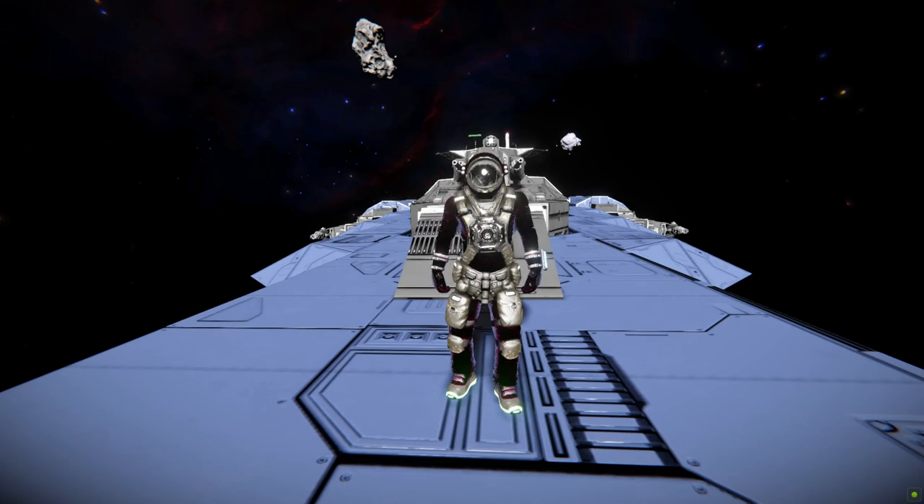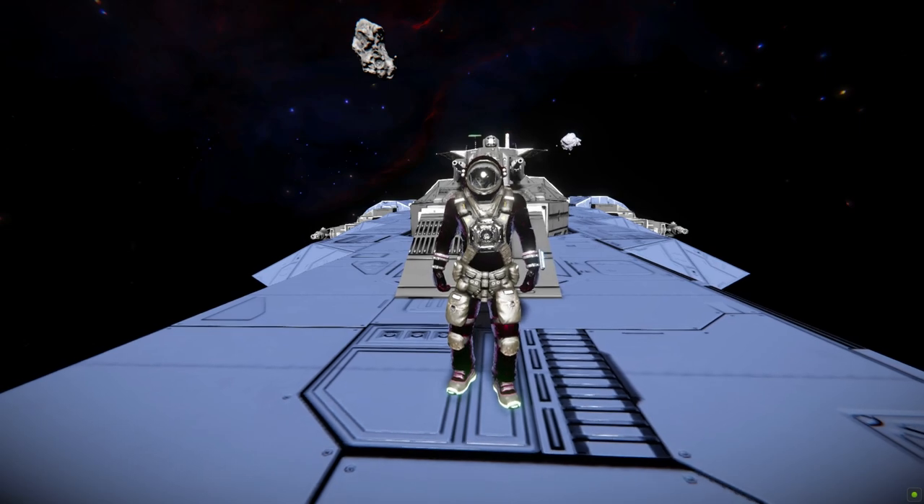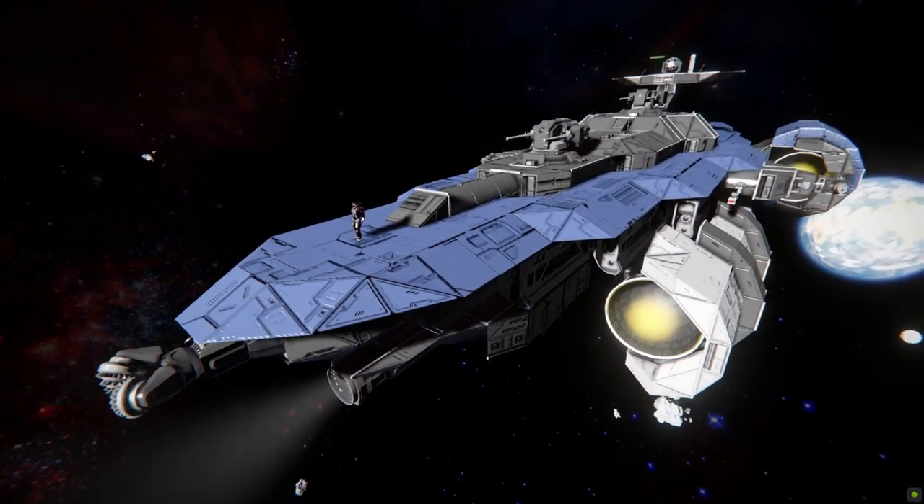Hello and welcome back to Space Engineers. In today's video, we're looking at another large block ship that's well-armed and features a teeny tiny interior, and it's called the Starhawk Railgun Frigate, which is this lovely thing I'm currently standing on.